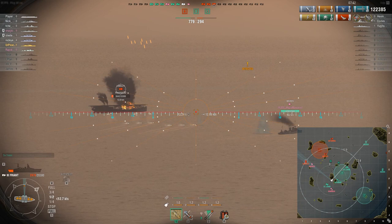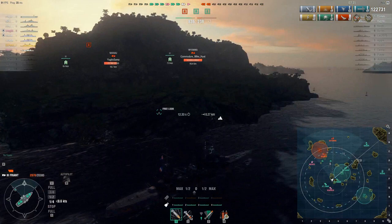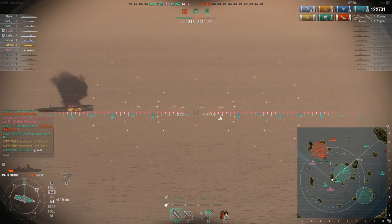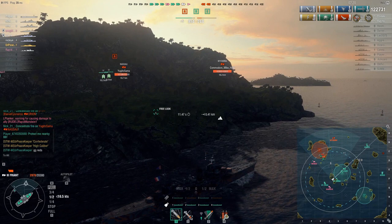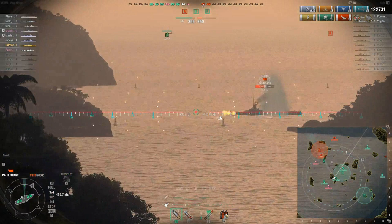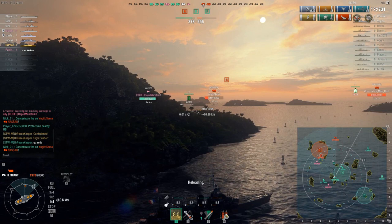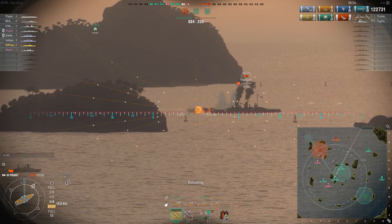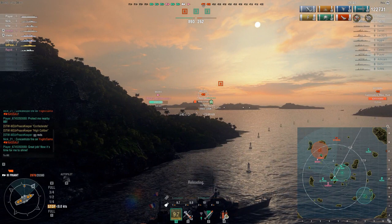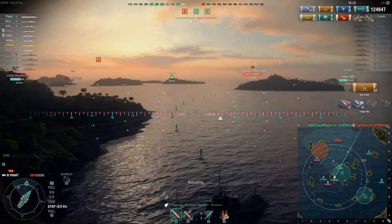Now we play very cautiously, doing what damage we can without going out of our way to get detected. We're up to 122,731 damage. The torpedo hits were very fortunate and made this game possible. We try to engage the Nassau while retaining cover. The Wyoming over there ducked into cover, so I'm no longer spotted. Still engaging the Nassau — he's got 3,000 hit points, we start him on fire, but he gets torpedoed. Final damage: 124,647 in a Tier 3.